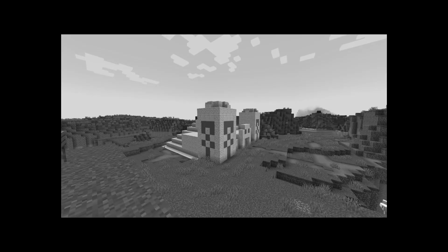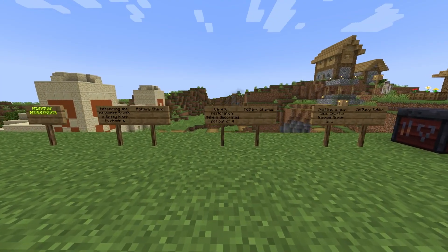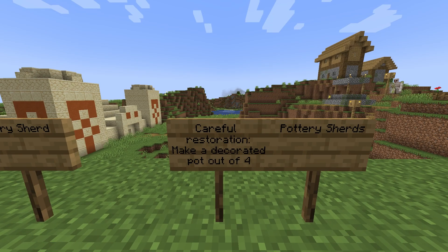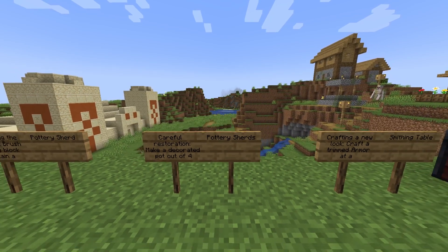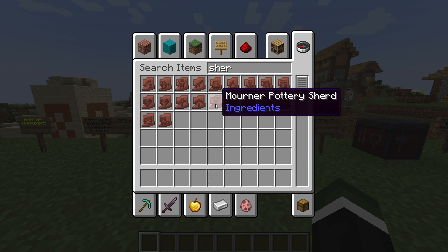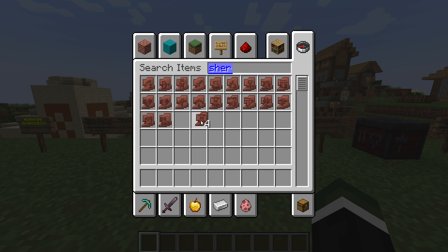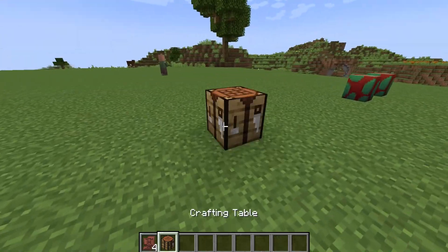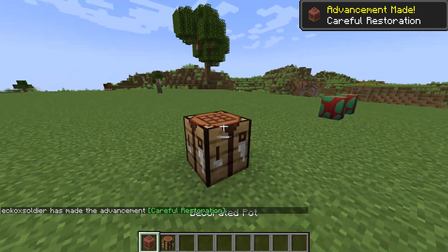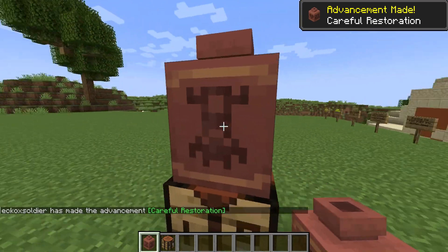Totally didn't get lazy and just placed the temple right there. Next on our list is 'Careful Restoration' — make a decorated pot out of four pottery sherds. So you're going to have to get yourself some of these. It doesn't matter if it's the same one. So if we grab four of these and grab ourselves a crafting table, place it down and make this, you'll see an advancement has been made.